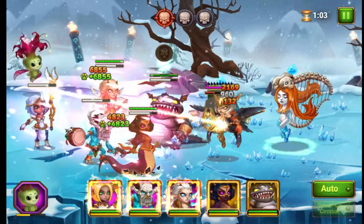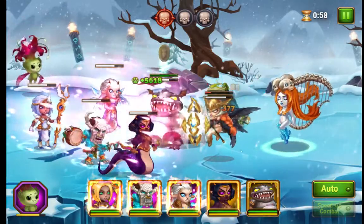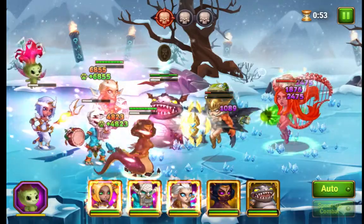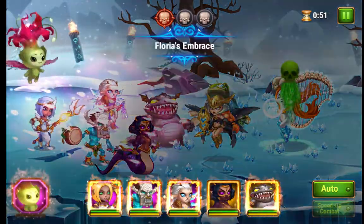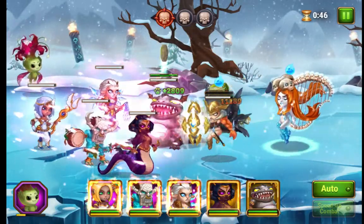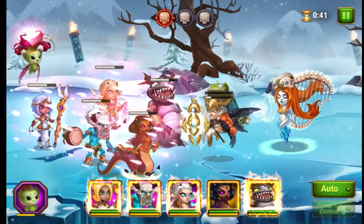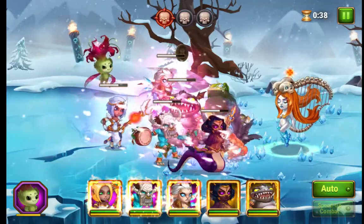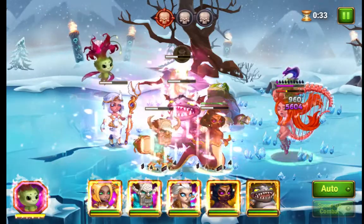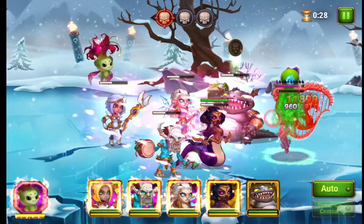So now it's just kind of going to be waiting. 45 seconds left. The purpose of these two guys and the Siren is to drain time, because the little golem will take a little bit to kill. The Valkyrie takes a little while to kill, and the Siren is making everything else take longer to kill.